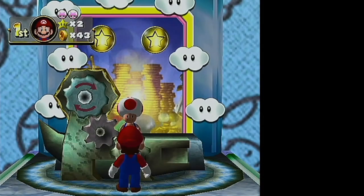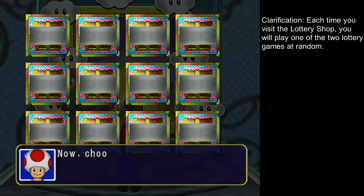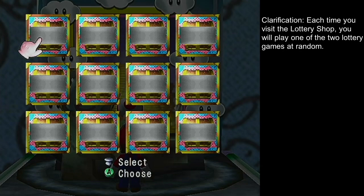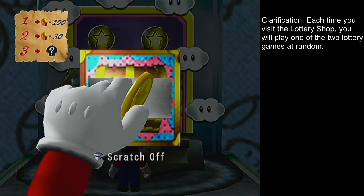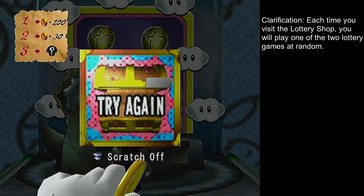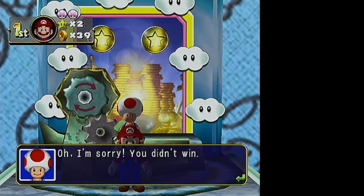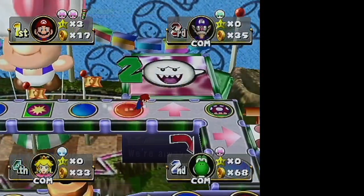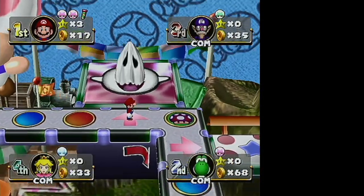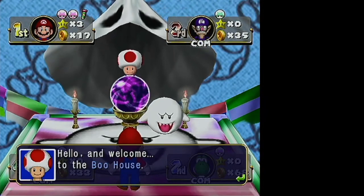In addition to the lotto ball game, you might get a scratch ticket. Three of these tickets are winners. You pick a ticket, scratch it off, and it might say 'try again' meaning you lost, or it might show a number — one, two, or three — which gets you a prize. We'll take a closer look at the lottery prizes in a later video.